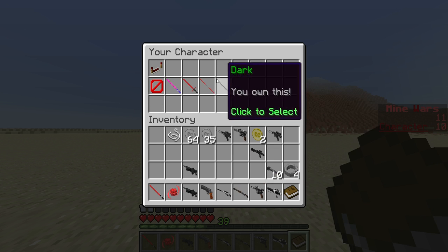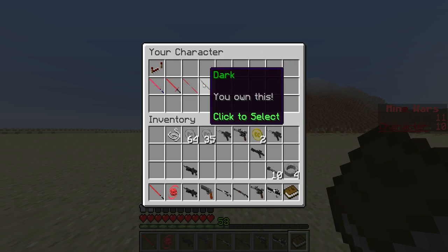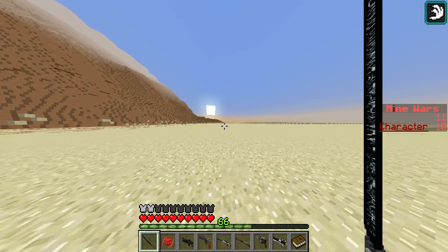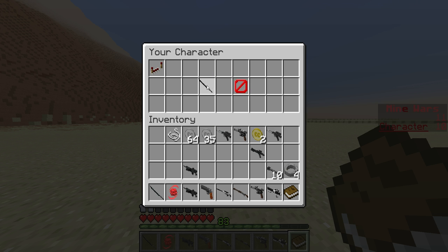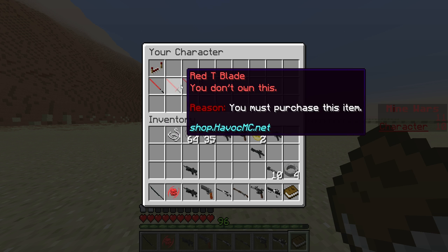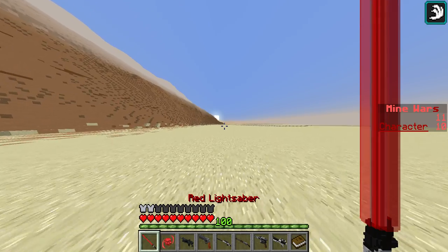I'm going to try the dark lightsaber. It looks kind of like a machete and it's not even solid. These are your options when you accept them. I can use the red T-blade but I'll go with this one for now.